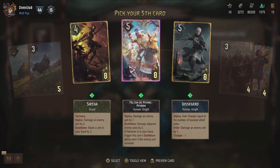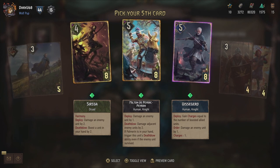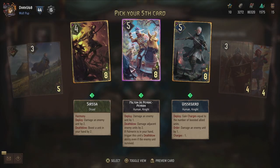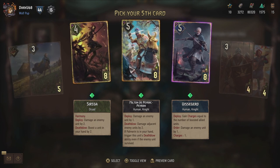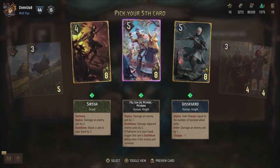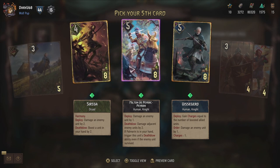And another purple - Sirsa. Dryad Harmony: damage an enemy unit by two, and Death Blow: boost a unit in hand by two as well. Very Swiss-knifey unit. And then Visegert - gain charges equal to the number of boosted allied units. On order: damage an enemy unit by one, and starts with one charge. That could be really powerful in a Queen Meeve deck. And then Milton de Perak Peran - another Blood and Wine character - damage an enemy unit by one. Death Blow: damage adjacent enemy units by two. If Palmerin is in your hand, trigger this unit's death blow ability even if the enemy unit survived. So possibly ten points. I think Visegert is the way to go for that one.